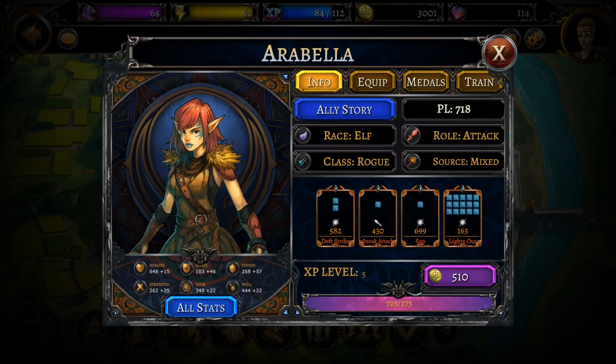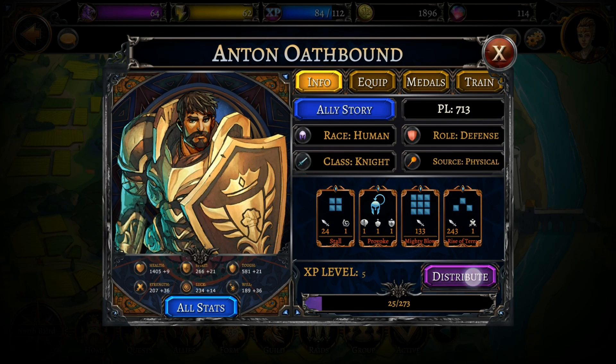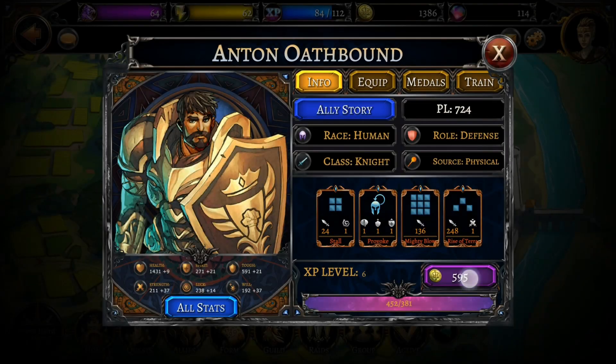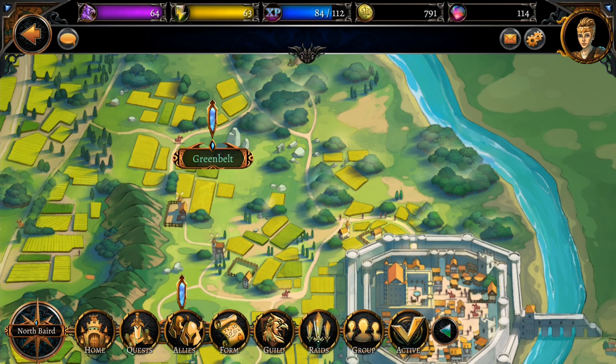We are able to level up our hero to level 6 by spending some gold, and to level 7 as well. We can even level it up to level 8 by spending some potions, but I want to level up the other guy too so the difference between the two heroes doesn't get too big. Spending some potions and gold was enough to level both of them twice — so now both are level 7 with new equipment. I think we're good to go for the next quest.